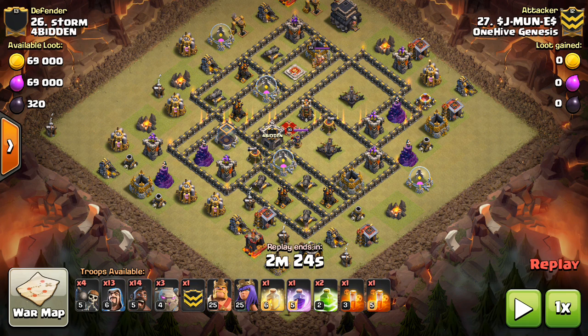Basically, the 2-3 golems — can be either one, pretty much — kill squad based attack, where you send in the golems, the bowlers, the heroes, then some hogs for the back end.